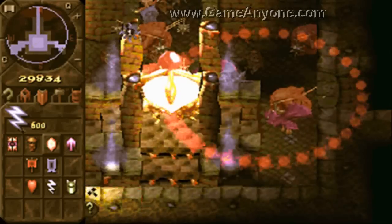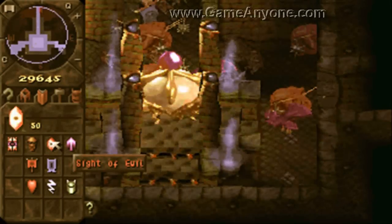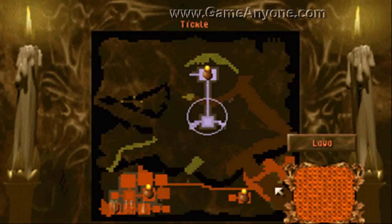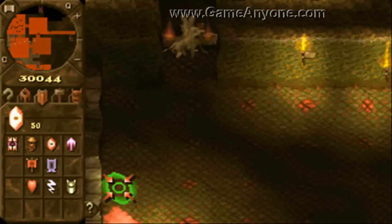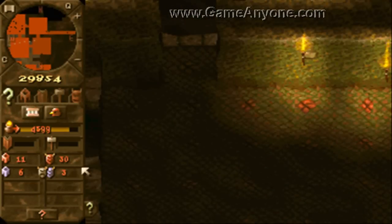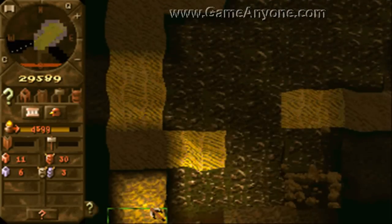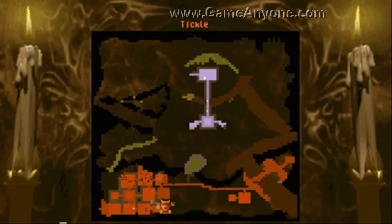That should slow him down a little bit. As you can see, having imprisoning on there was pointless. He's down to three creatures, so it's time to try and press our advantage home at this point.